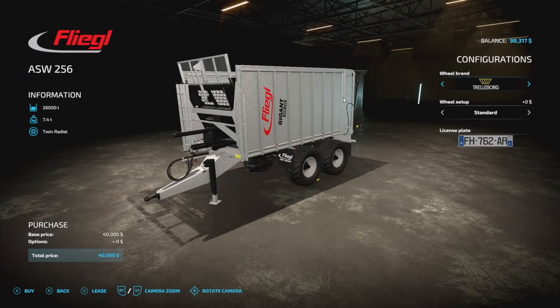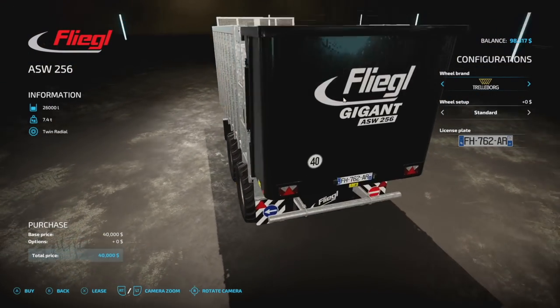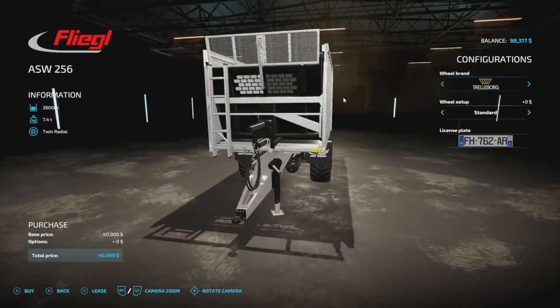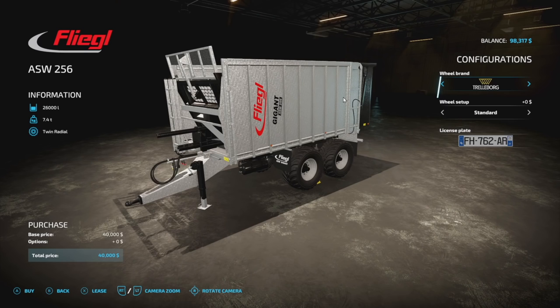Next we have the Flegal ASW 256 from Agrar Design Austria — they always do some pretty cool stuff and this one is no different. It's one of the Flegal giant trailers with 26,000 liter capacity, holds literally everything, and weighs 7.4 tons. For customization we have Trelleborg, Michelin, BKT, and Rodstein tires, plus a license plate option. Five slots on consoles.